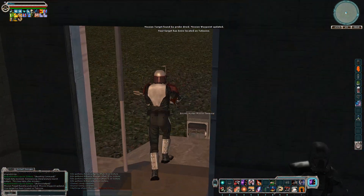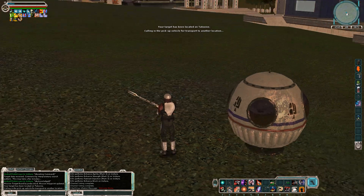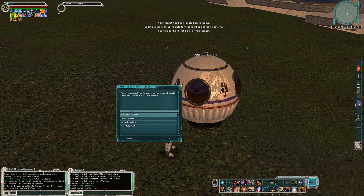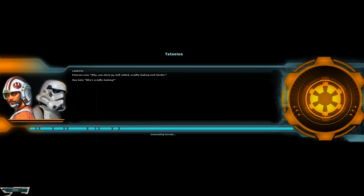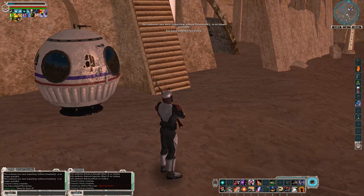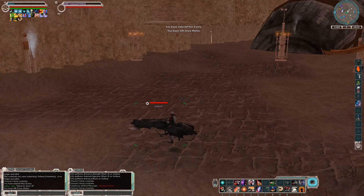My bounty's on Tatooine. I happen to have the Cantina ITV from around the time Bespin came out, so I'm going to use that to go to the Mos Eisley Cantina. Now that I'm here, I'm pressing V to open the planetary map to see where they might be. That orange waypoint — looks like they're at Anchorhead, so I'm going to go ahead and head that way.